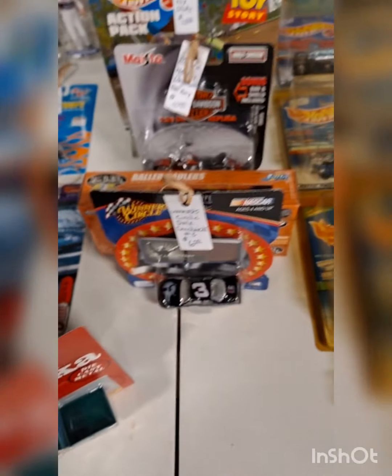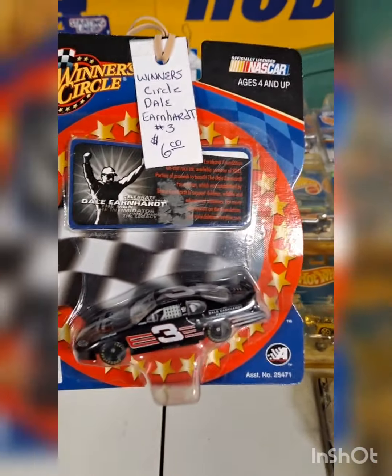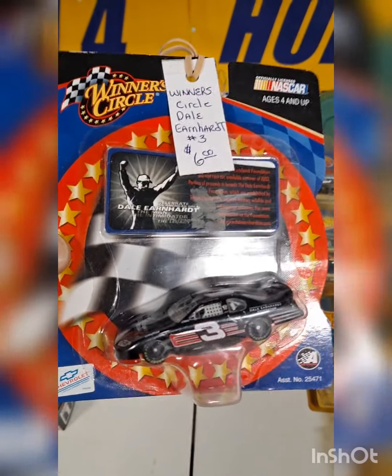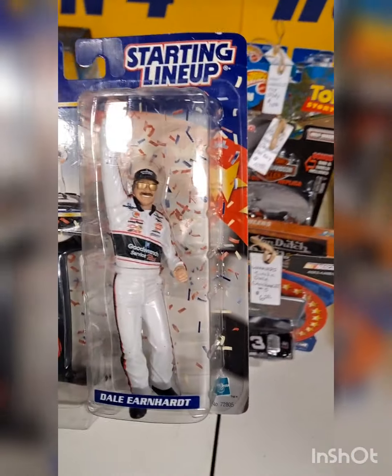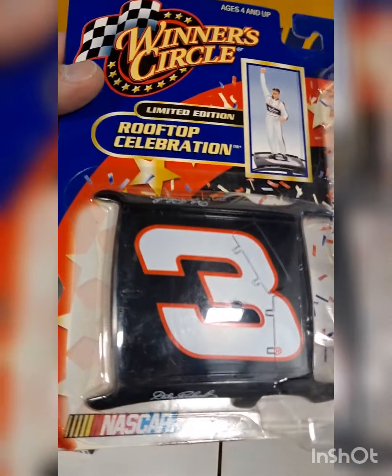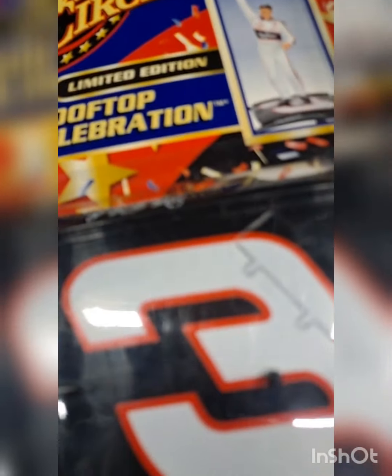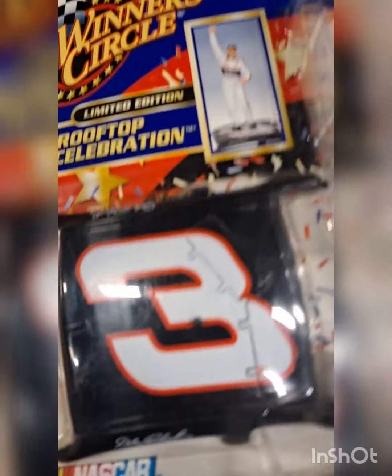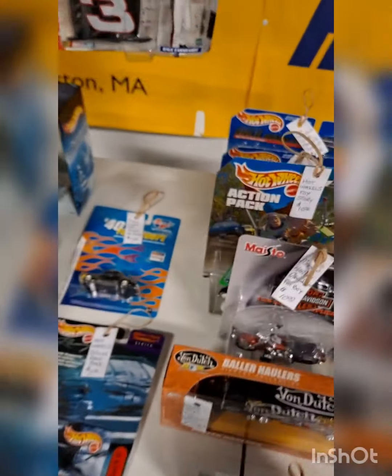Who doesn't like Dale Earnhardt? We got a Winner's Circle die-cast 1:64 scale car from Dale. And I might as well show this one too — also from Winner's Circle. This one hasn't been priced yet; it's an action figure from Dale with what looks like a cutout rooftop of a car, so you can stand Dale up on the roof of his car. This one is best offer — let's make a deal. Put them both together, get them off to the same person, or just one, whichever.